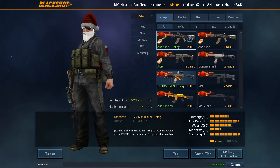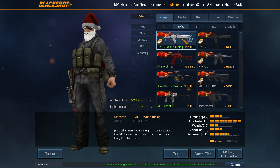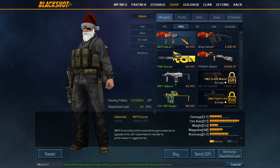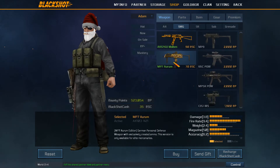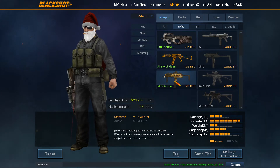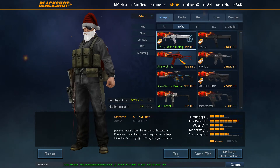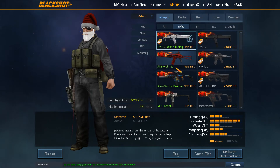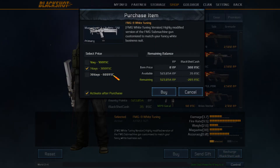In the new gun section, brand tuning is most expensive because it's OP as hell. New SMG costs 100 BSC - for an SMG! Old players will remember when all BSC SMGs were like 70 or 80 BSC each, even brand new ones. Now the strongest ones are at 100 - everything is inflating so dramatically.